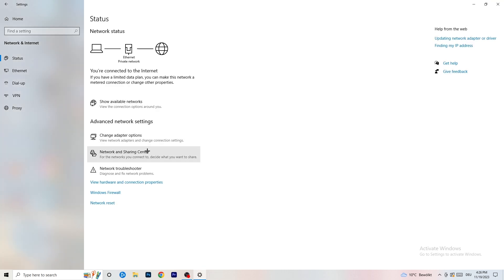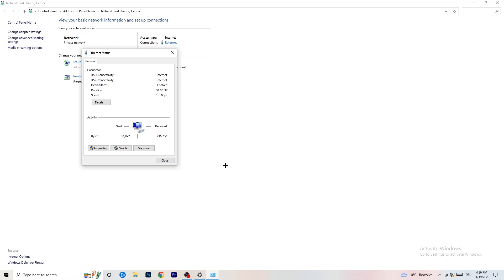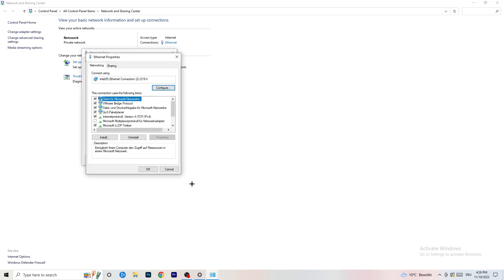Now go to 'Network and Sharing Center.' From there you can also click 'Troubleshoot Problems' to let Windows find any related issues. You'll also see your connection listed in blue — click on it. A window will pop up. Click 'Diagnose' to check if something is wrong with your connection. If nothing is found, click on 'Properties' — again you need administrator permissions enabled for this.